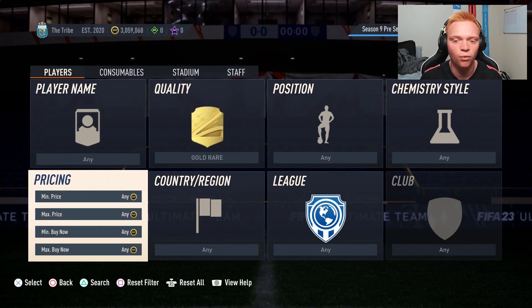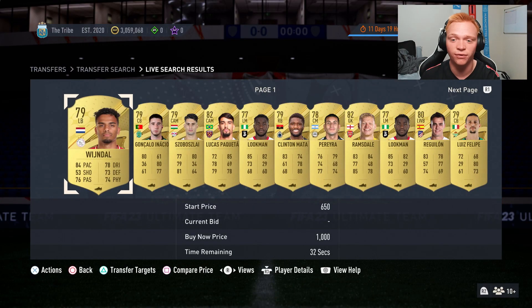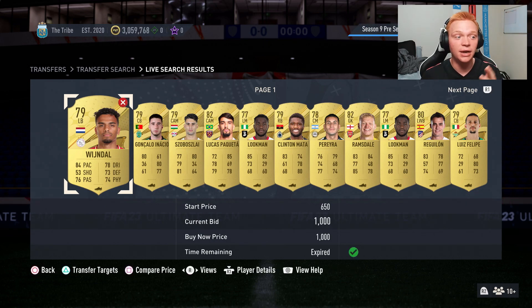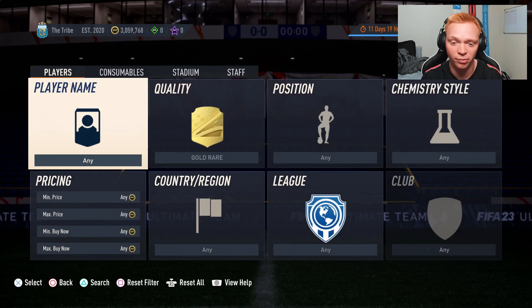If you don't know what mass bidding is, it's essentially where you pick any sort of gold common or gold rare player, find their price, and then bid on them in big quantities for just below their price.